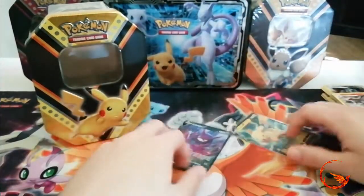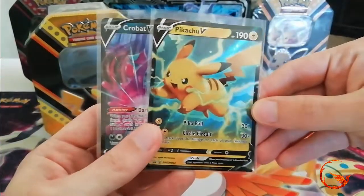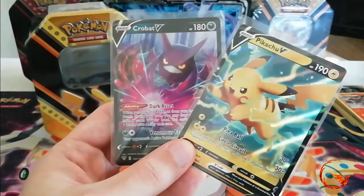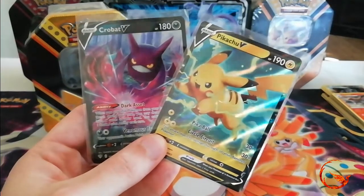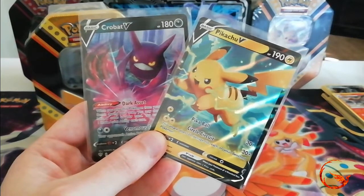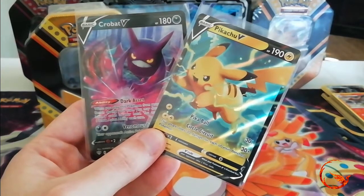Just a quick opening today to continue with the trio of tins. We obviously did get the Pikachu V promo and we got an awesome Crobat VMAX half-art pull from Darkness Ablaze. I just want to say thank you guys for watching this video and for continuing to support the channel. Make sure you subscribe so you know when new videos are uploaded, and until next time — I hope you guys have a good weekend.